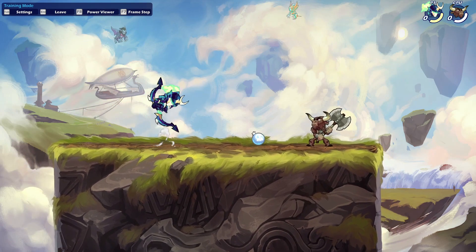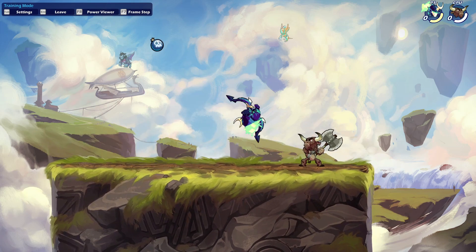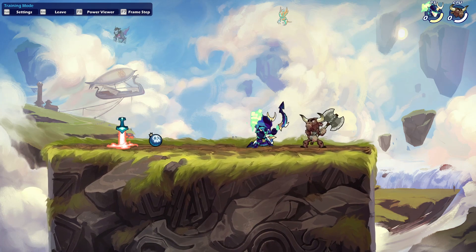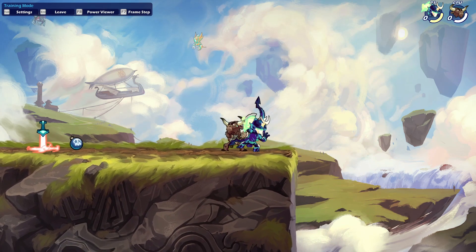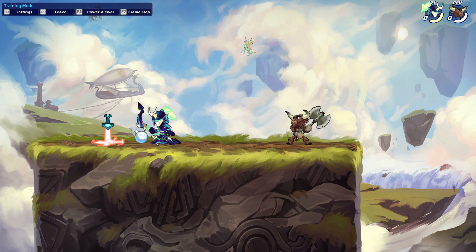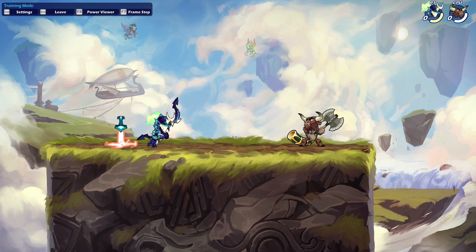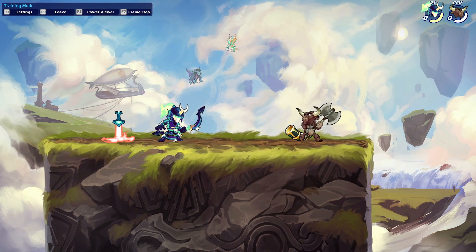Now you know this player is passive. You get close to them and they back away. If I'm playing Teros and I go towards them, they just back away to the edge and wait for me. One problem that lower-level players have — even up to Platinum — is what to do when you try to attack someone right in front of you.